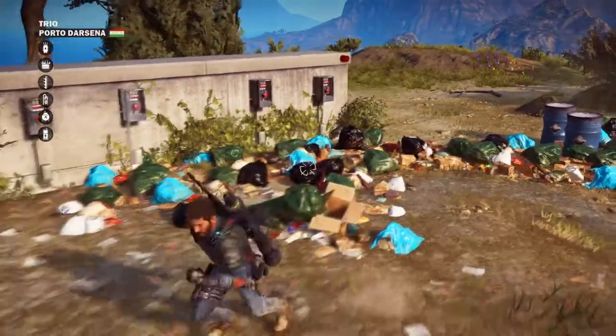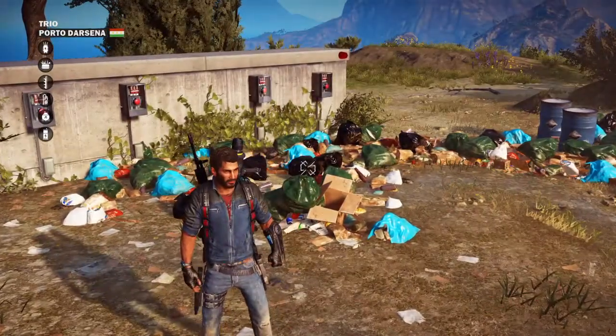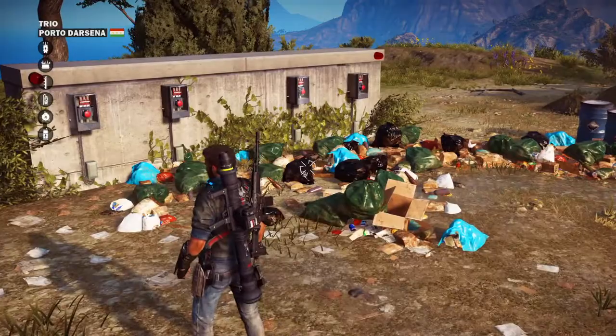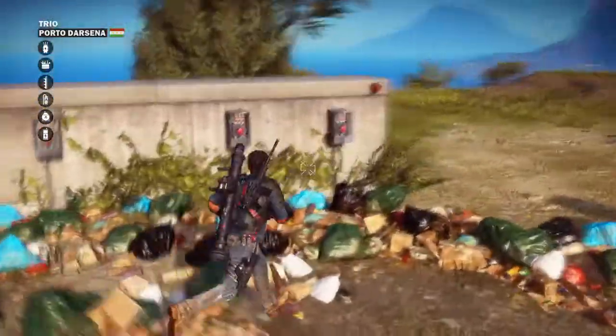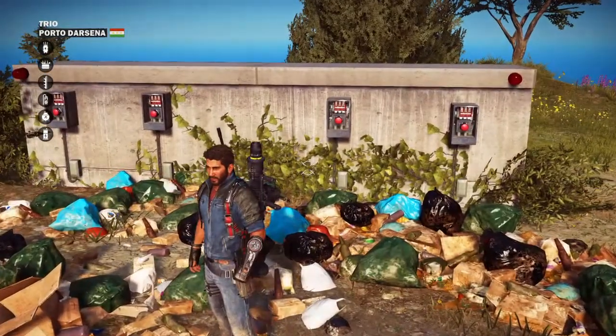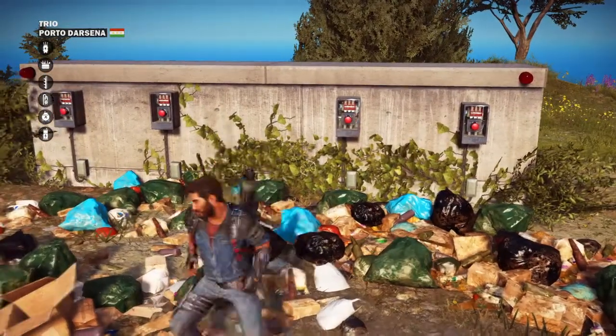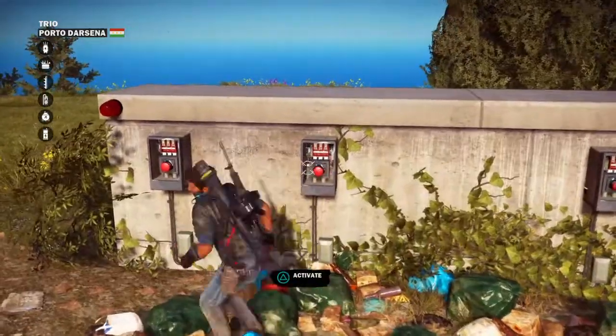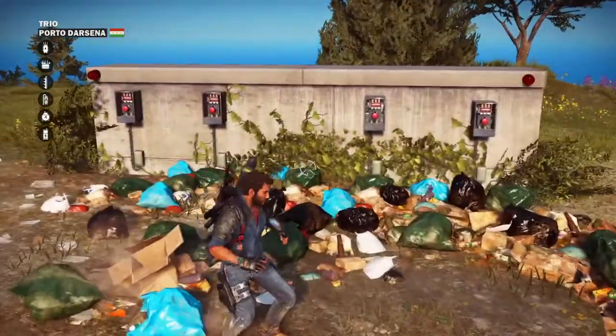Let me tell you the numbers again. You've got these four buttons — number one on the first one, then number four on the last one, then number three which is in the middle next to number four, then four again, the second one, and the first one. So the full code is: one, four, three, four, two, one.